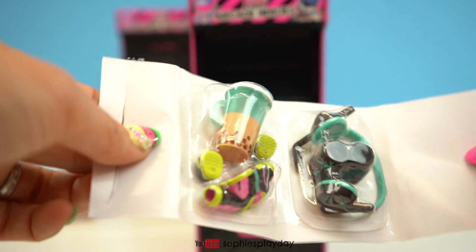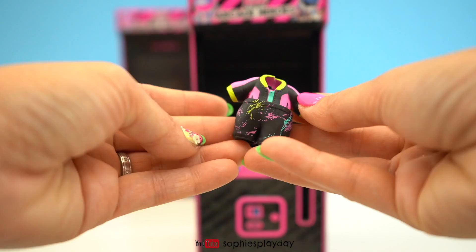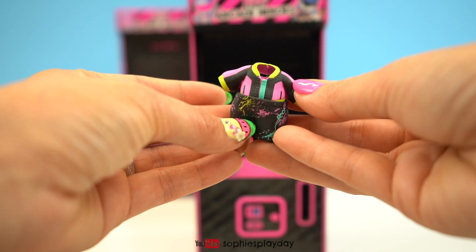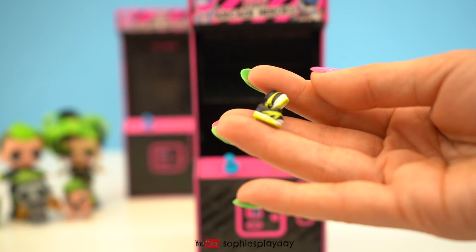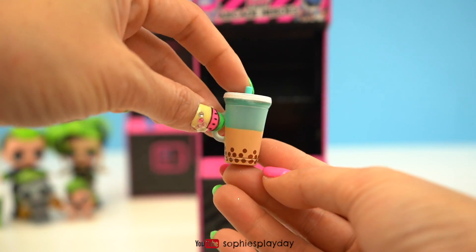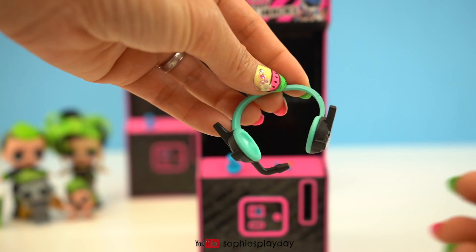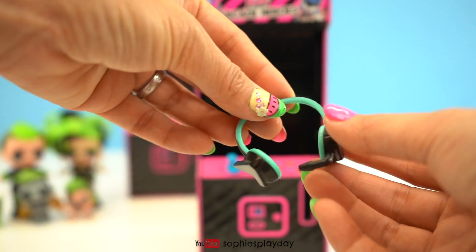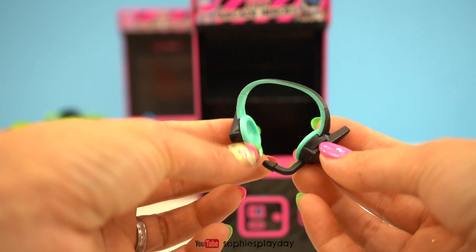Here's his clothes. Looks like he has a boba drink — that's so, so cool! Here's his outfit, here are his shoes — black and lime green and white. Here's his drink cup with some boba in there. And he got some gaming headphones — this is so cute! And has a little mic.